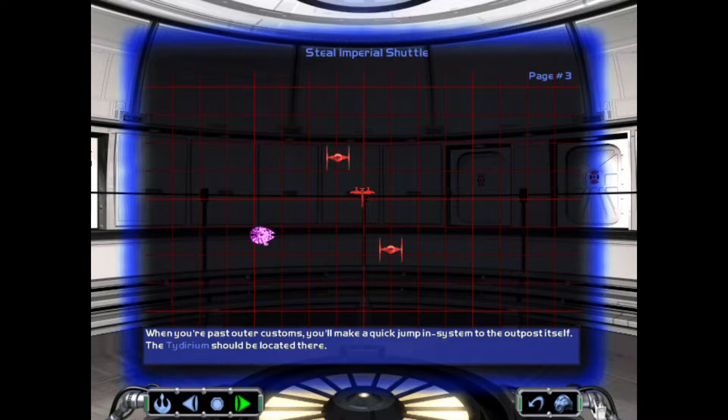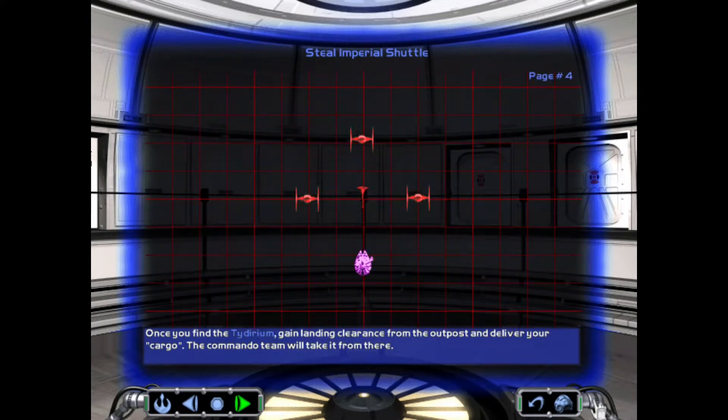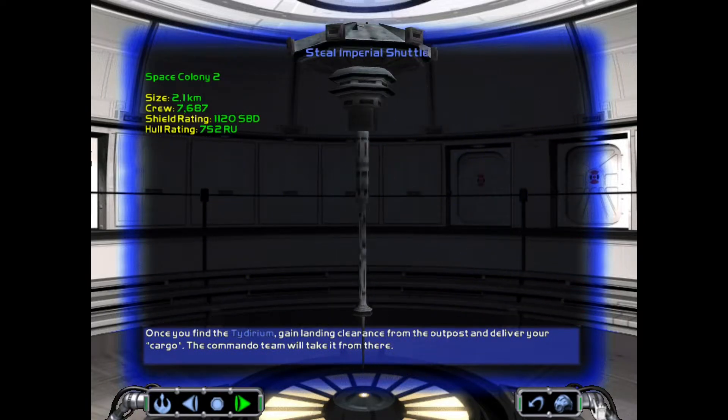When you're past Outer Customs, you'll make a quick jump in-system to the outpost itself. The Tidarium should be located there. Once you find the Tidarium, gain landing clearance from the outpost and deliver your cargo. The commando team will take it from there.